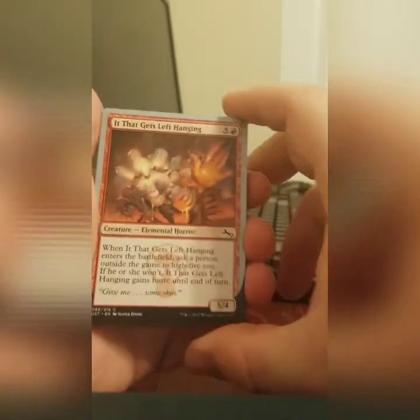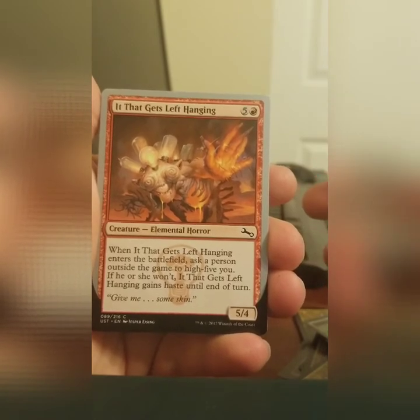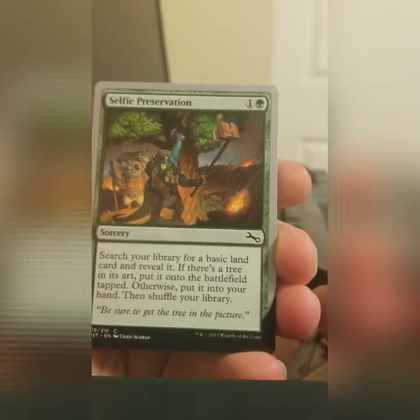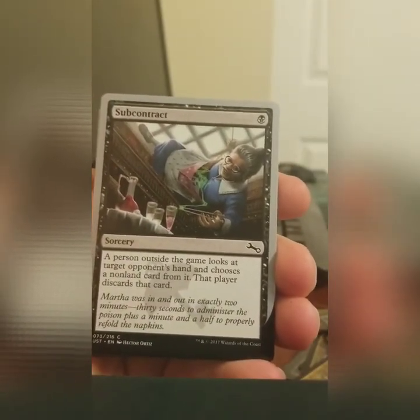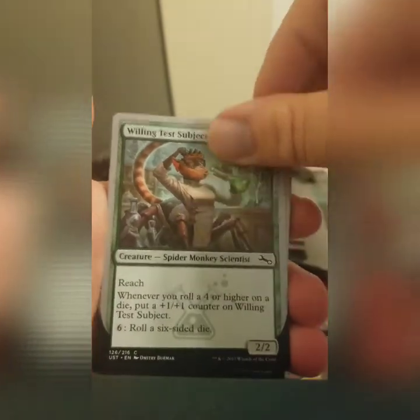Last pack of Unstable. It That Gets Left Hanging — there's a couple of cards like this in the set where it allows you to high five someone. Usually you want to get the high fives, but not always; in this case you do not want to get the high five. Selfie Preservation — that's like a koala and a peacock with bare hands taking a selfie by a tree. Sub Contract — that is an old lady ninja who is poisoning a decanter. This is a spider monkey — literally a spider and a monkey.